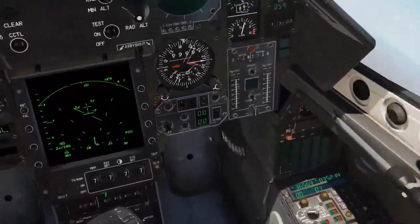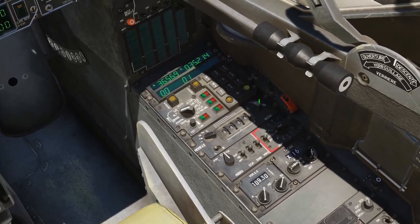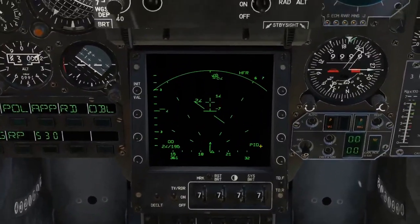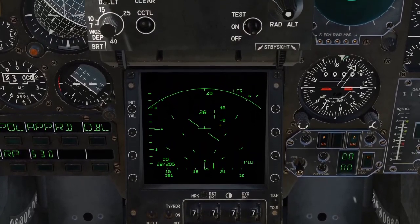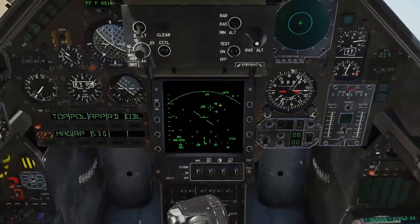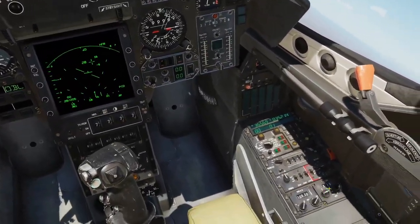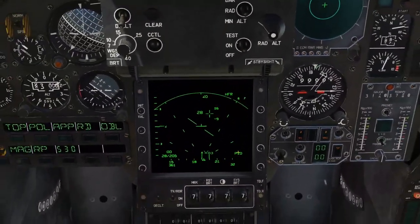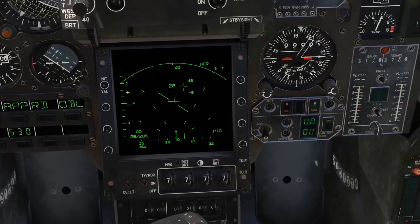There are two different ways to get identification when you lock up a target. You've got your IFF switch right here — we didn't turn it on so we'll turn it on now; it's straight up and down. If your cursor is over a target, you hit the nose wheel steering button and you see that little dotted line — that will identify that one aircraft. If you have multiple aircraft, you can turn that IFF switch all the way to the right, hit your identification switch, and it identifies everything in the radar.